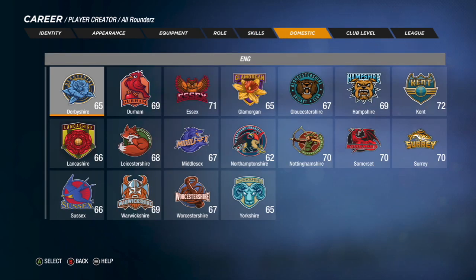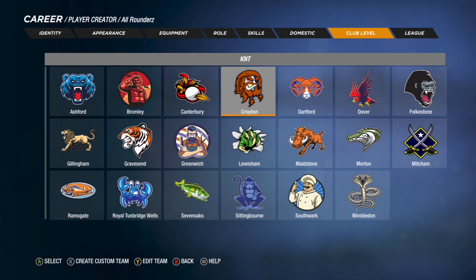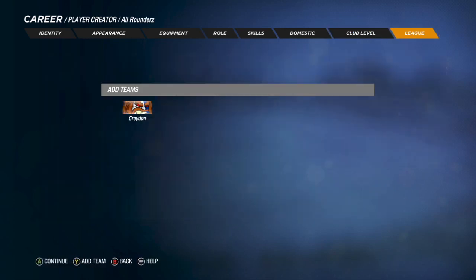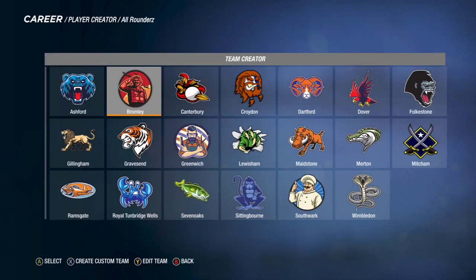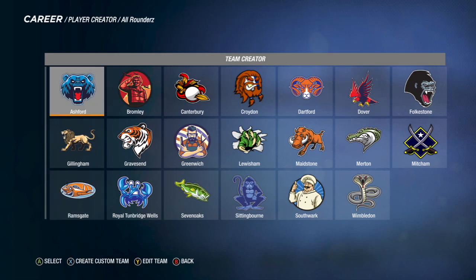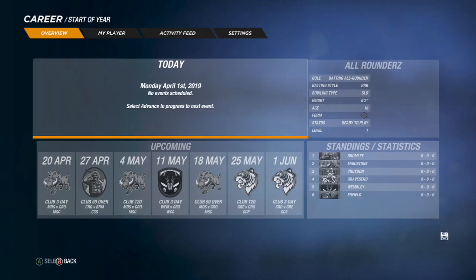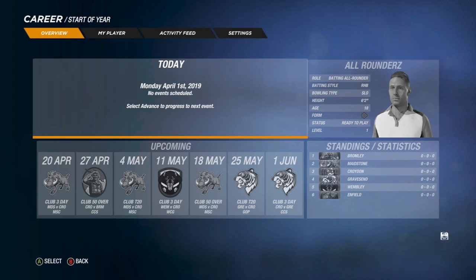Let's go over to domestic. I'm going to be aiming to play for Kent because that's the local county. For club level, the local club to me is Croydon, so I'm going with Croydon. Let me add a few teams to the league — some local teams such as Bromley and a couple more. We have four teams that will be in our league, so we'll mainly be playing against them.